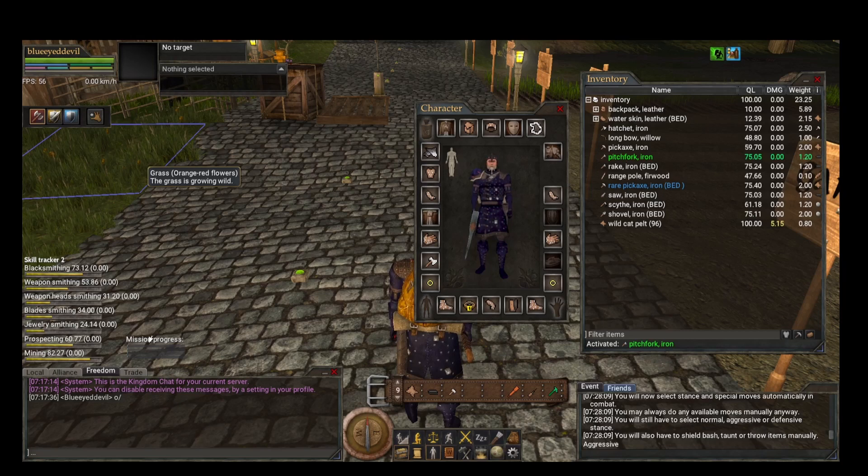The combat UI will drop down a circle of arrows pointing in all directions you can attack. Outside that circle are cardinal direction arrows used to block. Below that is Focus, which gives you a better chance to hit the creature you're fighting. If you go above three, there's currently a bug — use numpad zero to get up to five. There are also special moves available.